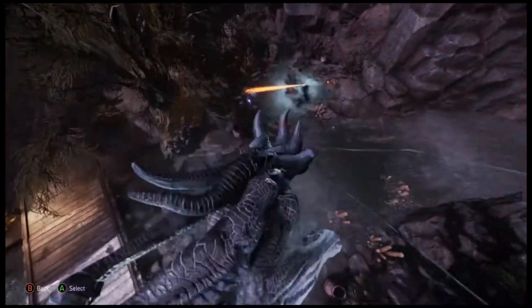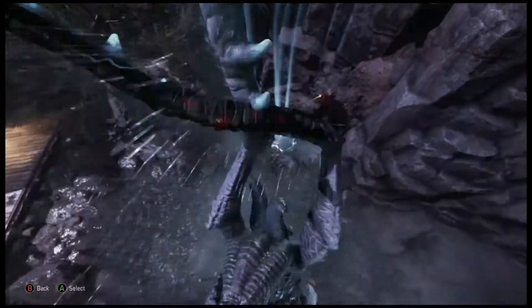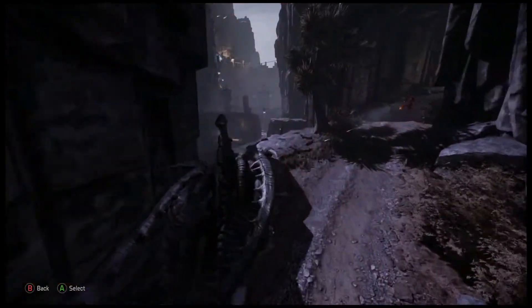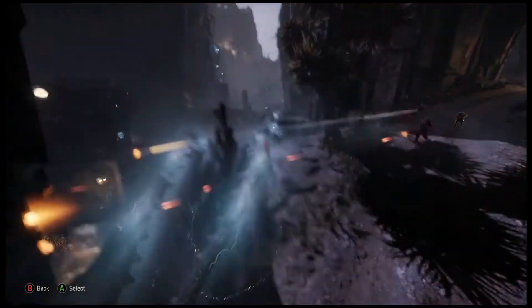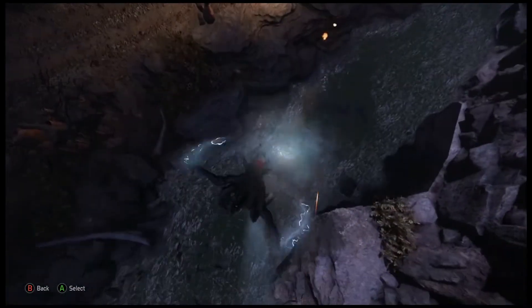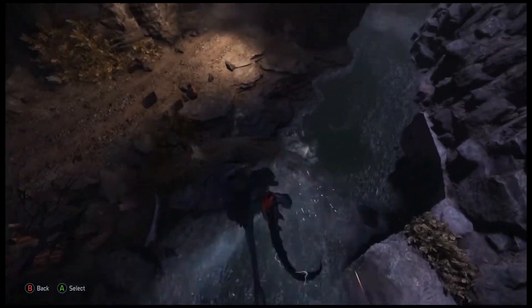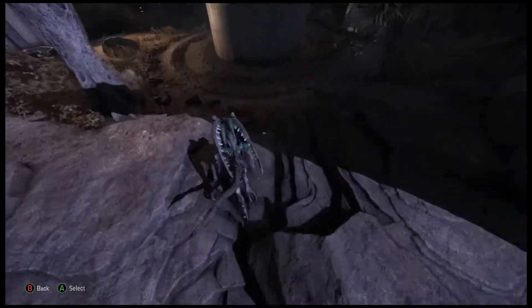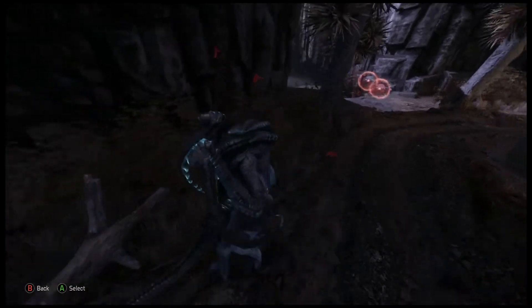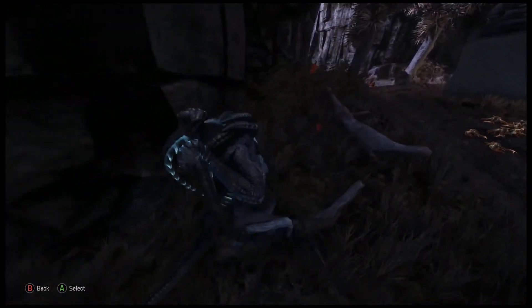Lightning strike is powerful but easy to escape. Use it on targets with few movement options. Use your vortex to isolate high-value targets like medics and trappers, and finish them off once they're separated from their teammates. Use Banshee mines to slow down pursuing hunters. Hide them in the path of your escape so hunters have to deal with them instead of chasing you.